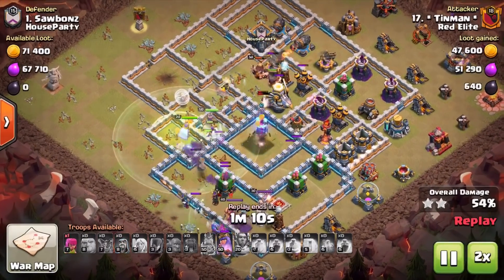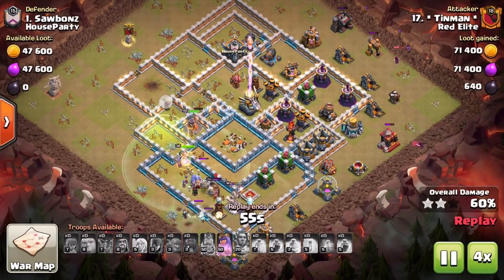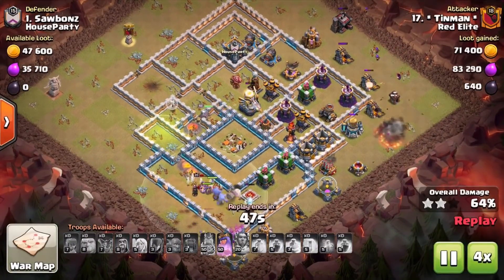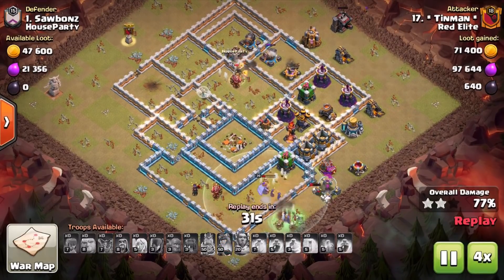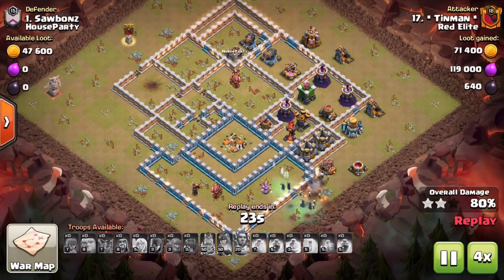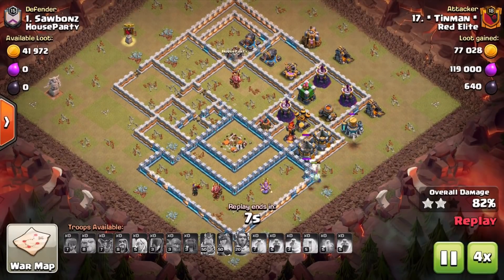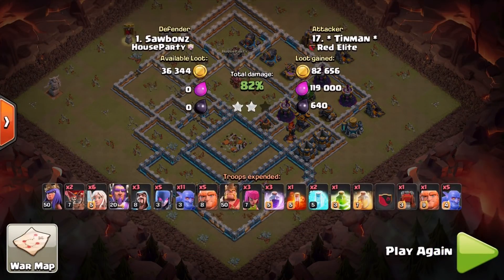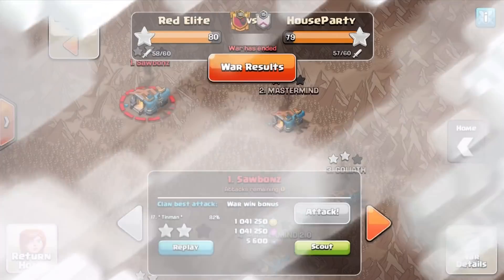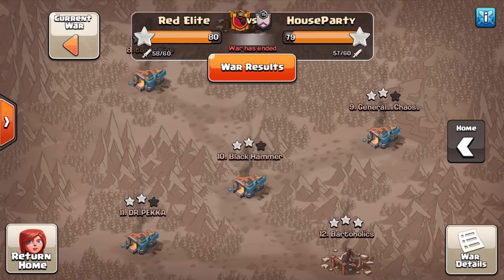The Grand Warden's ability has already been used. The King and bowlers to the north were taking damage from the Inferno Tower and Giga Tesla, while the bowlers to the south were taking damage from the Archer Towers and Cannons. Just because they were starting to split up, that Grand Warden's ability was used and got a very high percentage two-star as a Town Hall 11 versus 12.